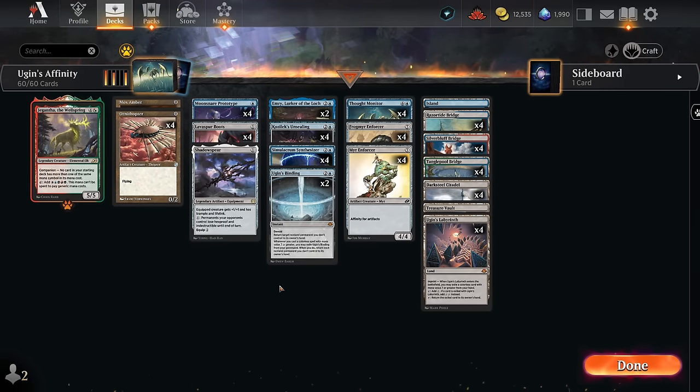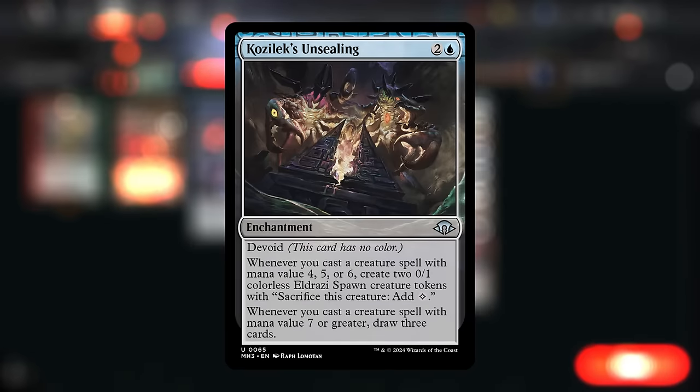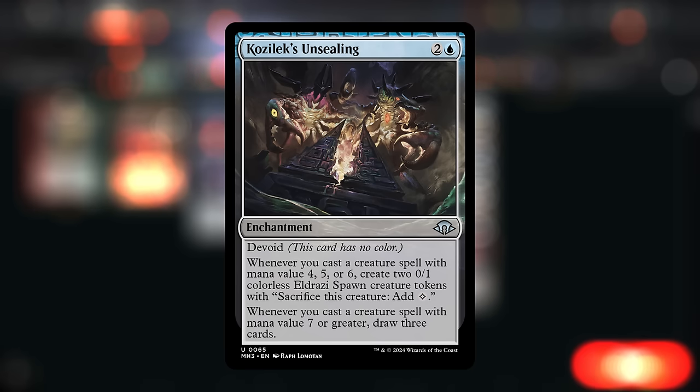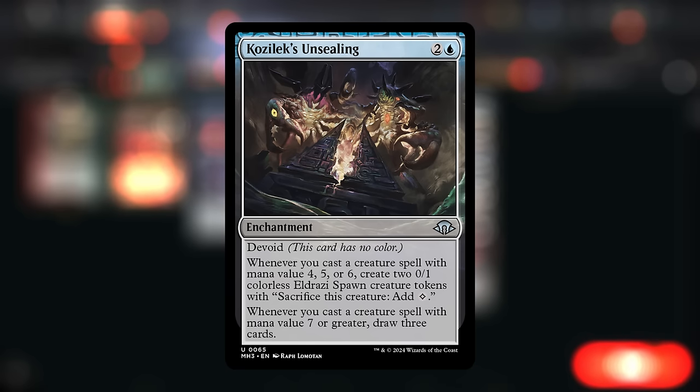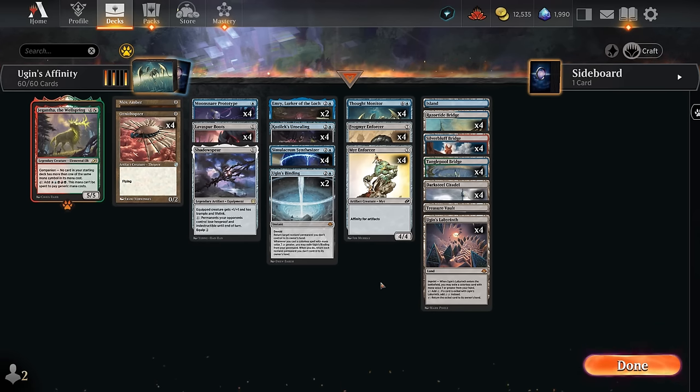Hello and welcome to another historic video. Today we're taking a look at a mono blue affinity deck that tries to leverage the new Kozilek's Unsealing, a three mana enchantment. Whenever we cast a creature spell with mana value four, five, or six we get to make a pair of spawn tokens — though we won't be making those very often. Instead, whenever we cast a creature spell with mana value seven or greater we get to draw three cards, quite the payoff for casting these affinity creatures.